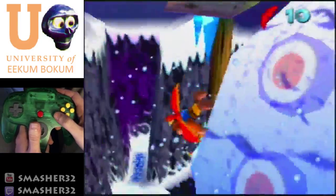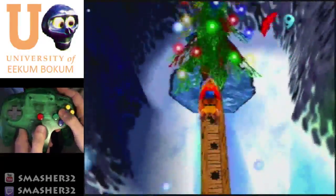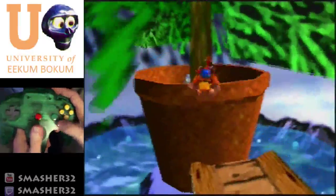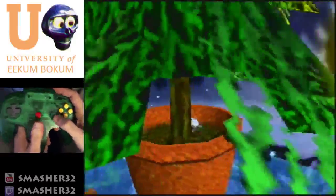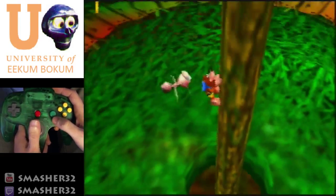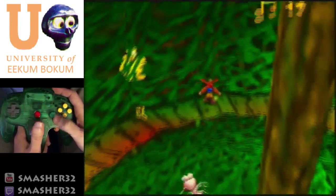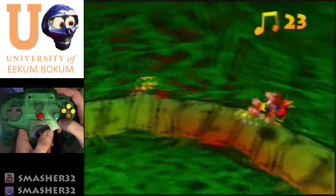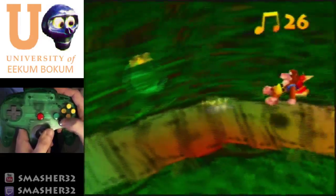The brown bridge area — spam Talon Trot, hopefully you don't tumble. Climb up to the tree, and we're going to grab these 12 notes. Easy to remember: 12 days of Christmas, 12 notes. It's pretty easy to remember if you're keeping a tally in your head.